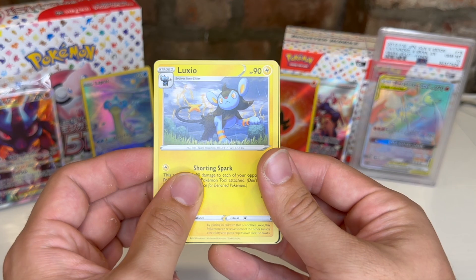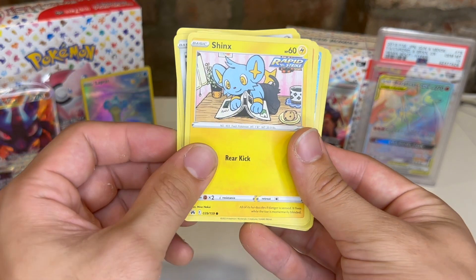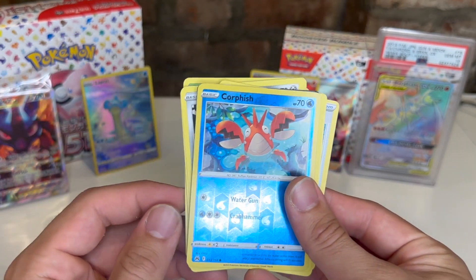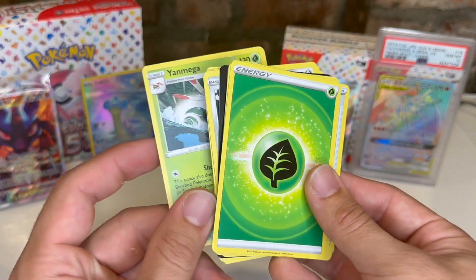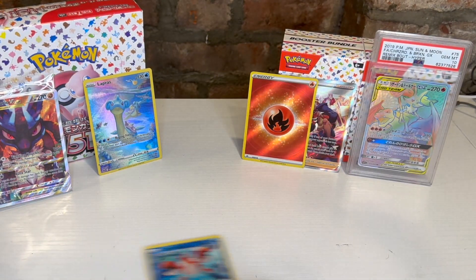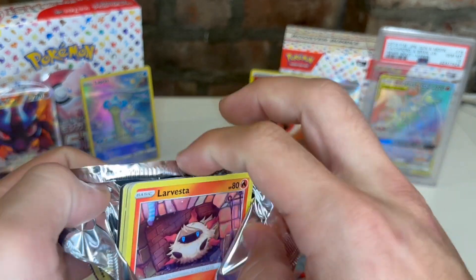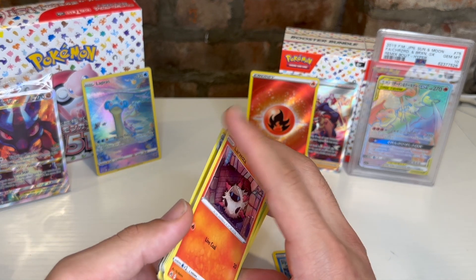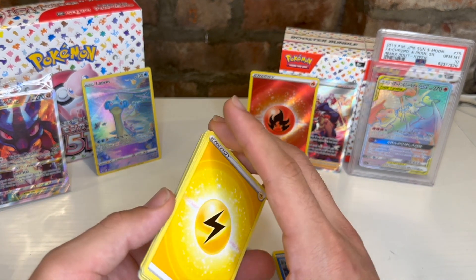Pack three: Luxio, code card, Clefairy, Mawile, Wailmer, Espurr — super cute. Larvesta, Oddish, Corphish, Reverse, Youngster, Mega, energy, Ultra Ball, Hammer. Seems like there's only one holo in each pack, which I'm not used to. Let me try a different card trick — five from the back.